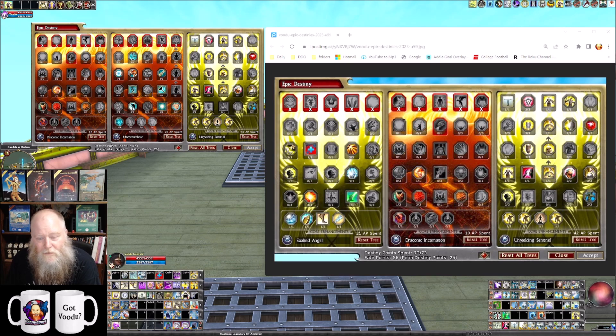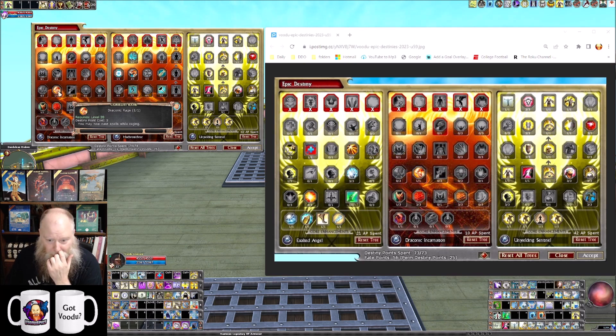Macro Technic also has some defensive properties, so I think this is especially an interesting option if you're playing my build but not playing it as a shifter. I think it could easily be substituted for the Draconic Incarnation destiny if you're not a shifter, because the only reason I run Draconic is for the ability to cast while raging — 'You may now cast spells while raging.' This build utilizes the Beast Hide shifter, which does not have the ability to cast while raging in the tree. The Wild Hunt shifter does, but that's the wisdom-based shifter; I wanted the constitution-based shifter, which has much more defensive properties.